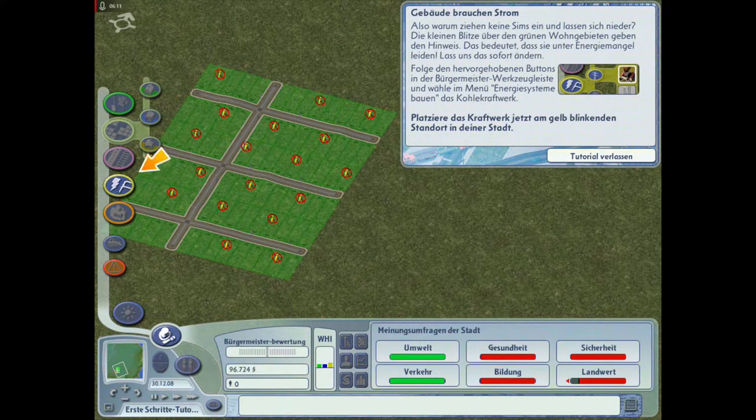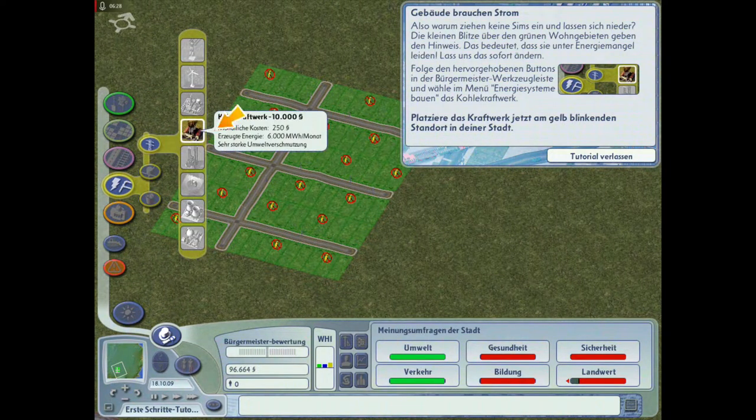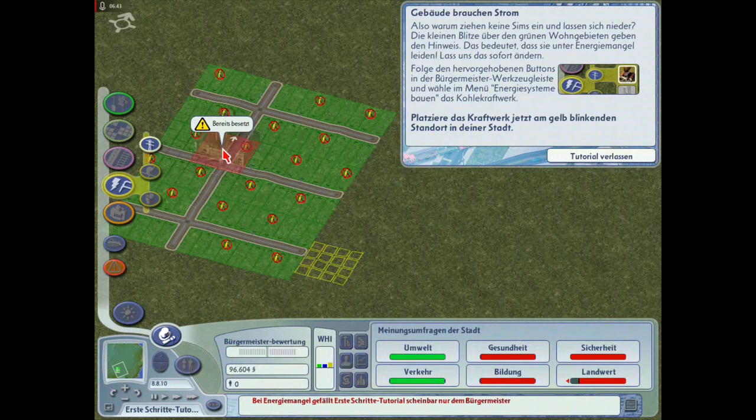Gebäude brauchen Strom. Die kleinen Blitze über den grünen Wohngebieten geben den Hinweis, dass sie unter Energiemangel leiden. Lass uns das sofort ändern. Gut, Freunde - die erste Folge ist halt noch so ein bisschen Tutorial. Gehört halt dazu. Wir haben ein Kohlekraftwerk - kostet 10.000 Sim-Dollar. Und ihr seht, wir verlieren sogar Geld.